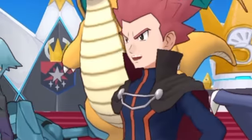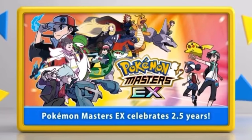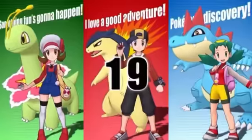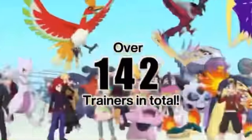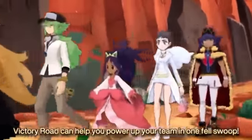So without further ado, let's get into it. First thing we're going to do is look at some of the stuff Nintendo said would be added, and we'll go from there. This February, Pokemon Masters EX celebrates its two and a half year anniversary. Right now, as far as trainers go, there are over 142 in total that you can team up with. Powerful Sync Pairs from many regions have assembled on Victory Road, our newest feature.